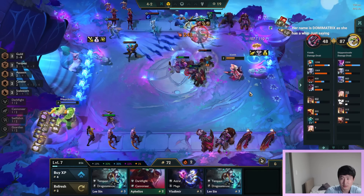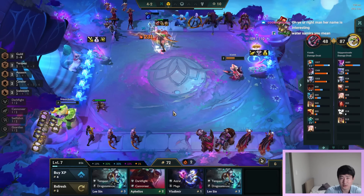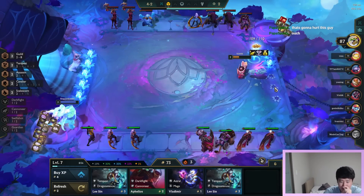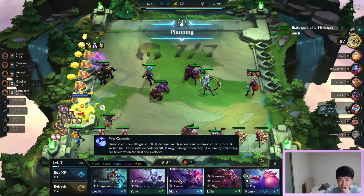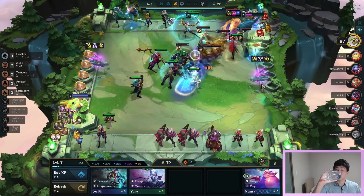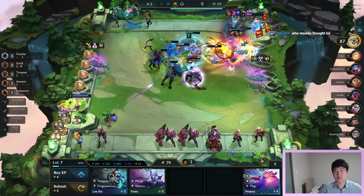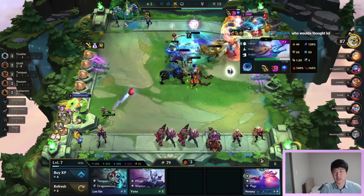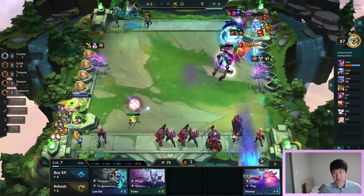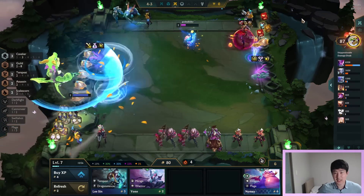This guy's playing Cannoneer with Cursed Crown - she's gonna get destroyed by my Diana 2. Diana is actually really strong but unfortunately it's not your time to shine. Two-star Diana - let's go! This Diana is a dragon killer - a dragon assassin. This guy's trying... how does he have nomsy? He also has Cursed Crown. They all have Cursed Crown. Holy - this Diana is a dragon killer.